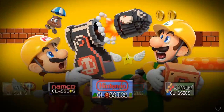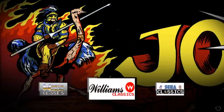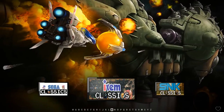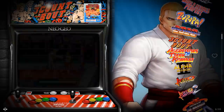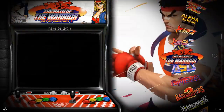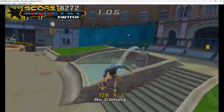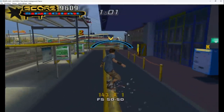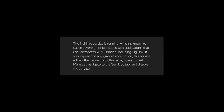Now we're in CoinOps, the second front end it can run. You have multiple systems to choose from, and depending on how you like the looks or controls, you can configure the different front ends. Here we're running PSP. Every single system on here gets a complete ROM set — every single game for that system.